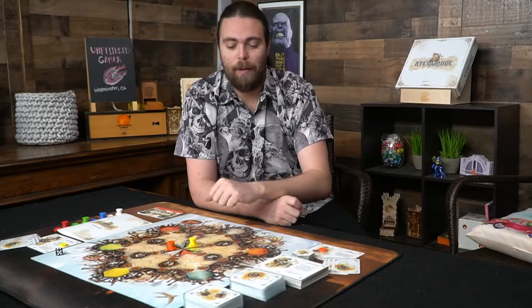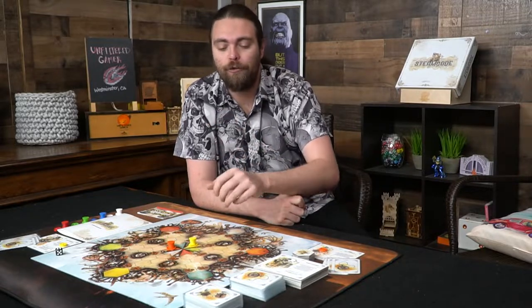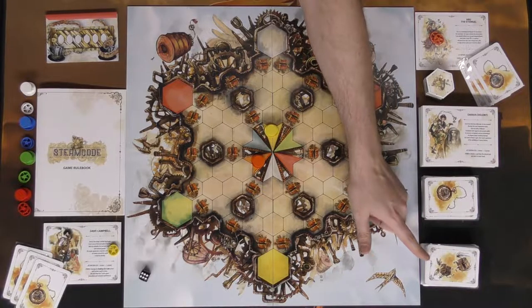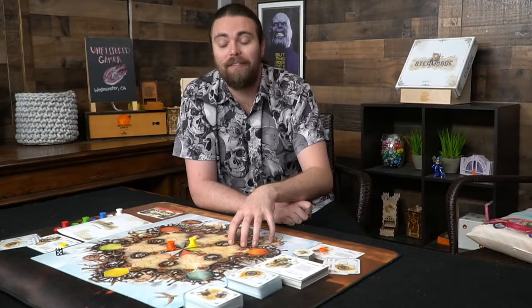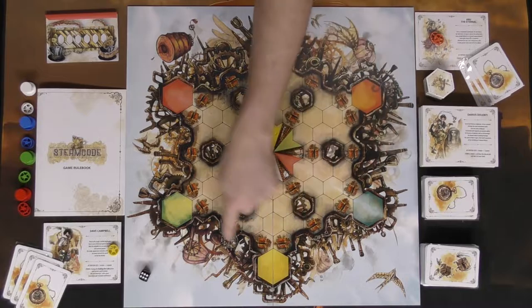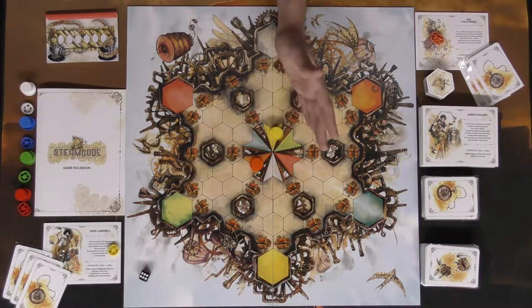So here we have the game Steam Code. I'll talk about all the components and then show you the setup, followed by how to play a couple turns. There are two decks of cards: a lore deck and a deck for the inventions in the game. This board is basically Jonathan Steam's lab, and each player has their own space based on color for their codes, as well as where to place their top hats, which are their character figures.